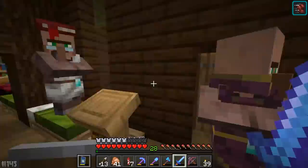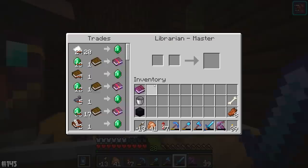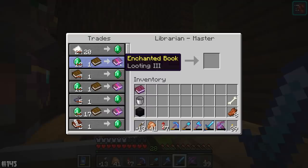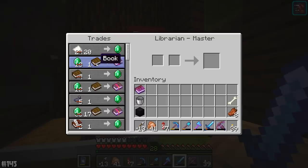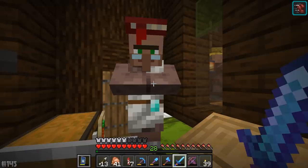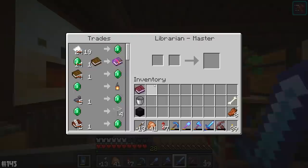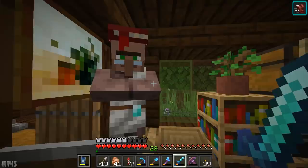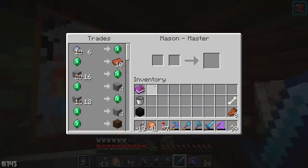We're about to go ahead and show the true scope of the trading. Some of the trades they have are truly insane — look at this. For one emerald plus a book, I can get a Looting 3 enchanted book. That is the most insane thing I have ever seen in Minecraft. One emerald for a Looting 3 book — surely that's got to be bugged. I'm not going to complain about it, but good God. We've also got Aqua Affinity, one emerald for four glass, and one emerald for a Bane of Arthropods 4 book.